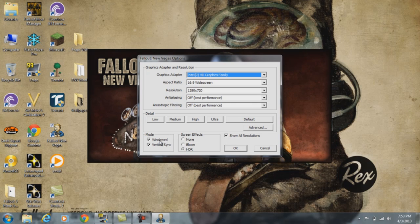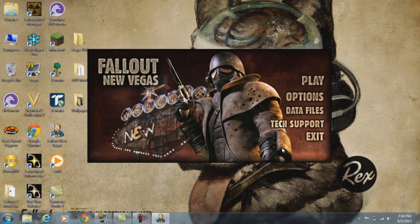Then the most important part: you're going to check off Windowed mode — turn that on. The resolution is going to change — set it to 1280 by 720 if it goes up to that. That should improve performance a lot, guys. It helped me a ton.